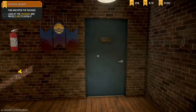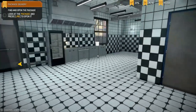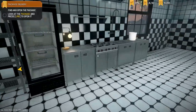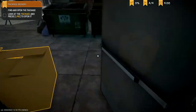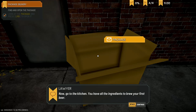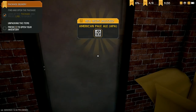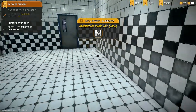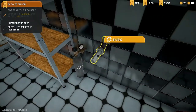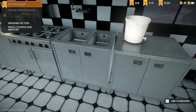We've got a restroom and a behind-the-bar area. We just walk straight through and it opens automatically — that's cool. There's a connection tube here. Let's pick up our package. We've got a bag of hops, yeast, and some other ingredients. There's an American pale ale ingredient, a beer keg at 20 liters, a bucket, and a locker.